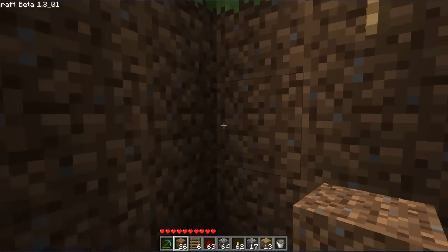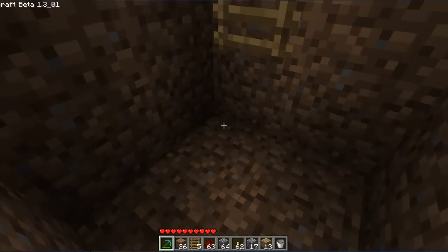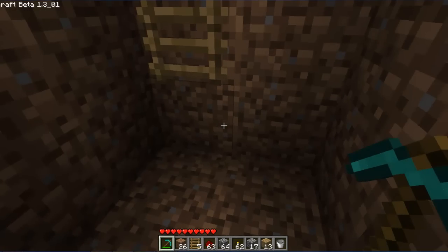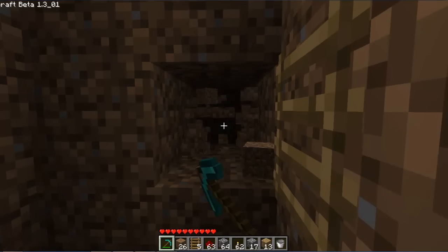On your second step, on the wall that is facing the east, you want to put a ladder. You then want to dig it down, and next to the ladder you're going to dig two holes in.